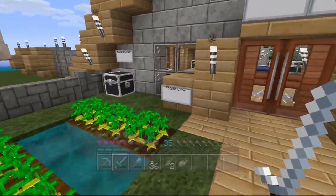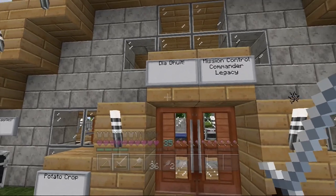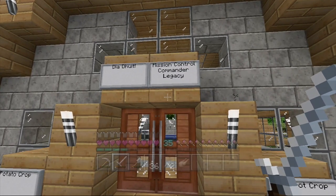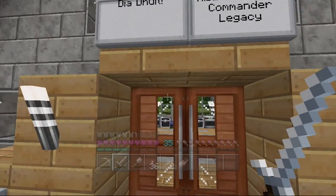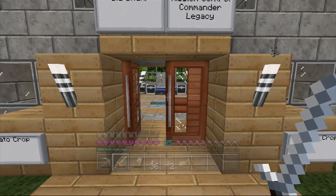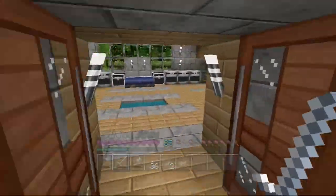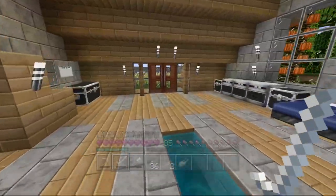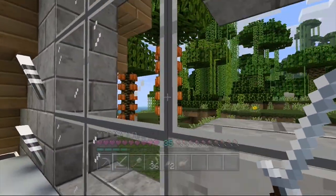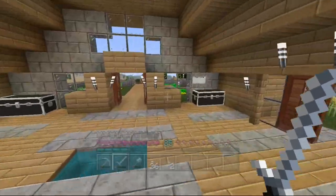We have our potato crops on this side and our carrot crop on the other side. The sign here says 'Dia gwit,' which is Irish for hello. We have Mission Control — Commander Legacy — as I am the only one here and the commander of this spacecraft mission until I find my other space crew. We don't really have much done, but we have a cocoa farm set up out here with a lot of cocoa beans, and we're going to start making some cookies.